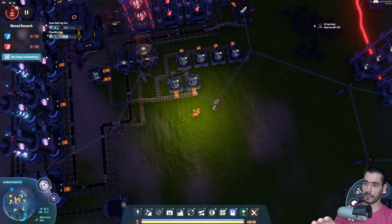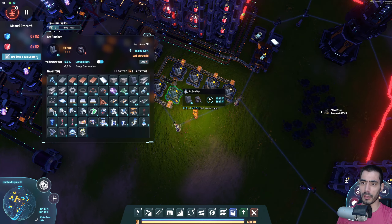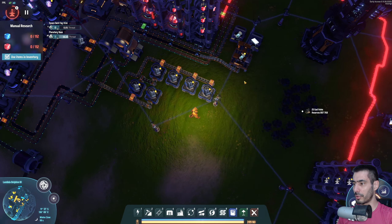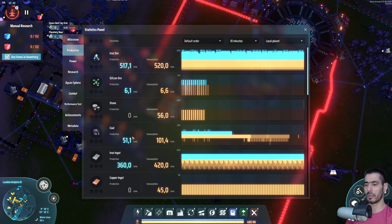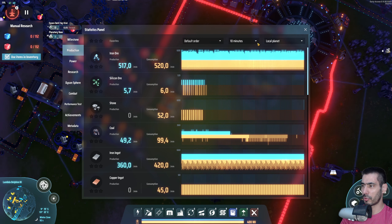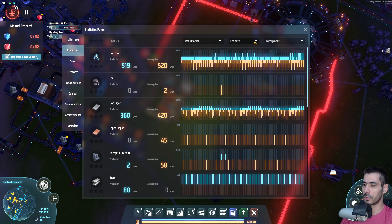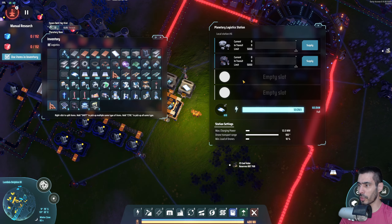We're just gonna get that thing full. You're just emptying out the 100 things you had, and then these guys will do the same. I still don't know where we're making coal — coal production 51. I don't think we're making coal. If we go to one minute — yeah, we're no longer making coal. So let's have coal as well.